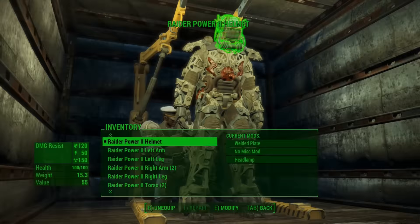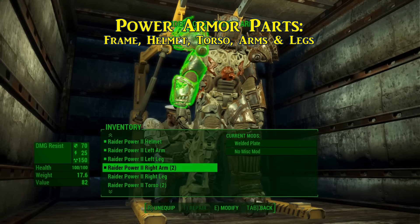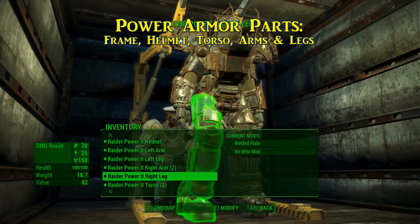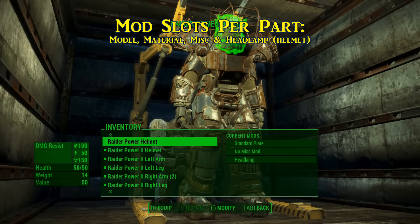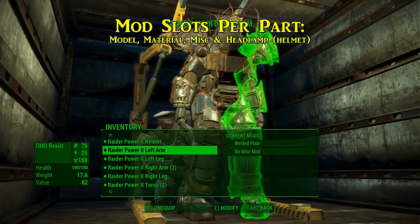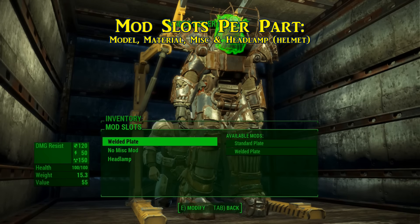Power armor consists of seven parts: the frame, helmet, torso, arms, and legs. While the frame just holds everything together and distributes power, each of the other parts has its own durability and mod slots. Each piece of power armor can have up to three mods normally — model, material, and miscellaneous — excluding the helmet which has four mods if you include the headlamp. Next we'll go over each mod slot and what junk you'll need to look for when upgrading them.